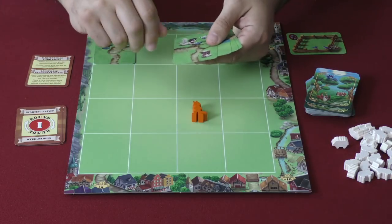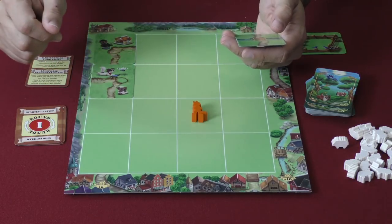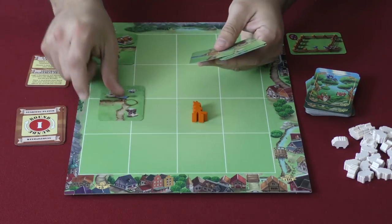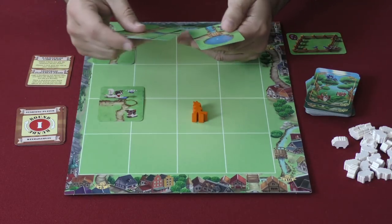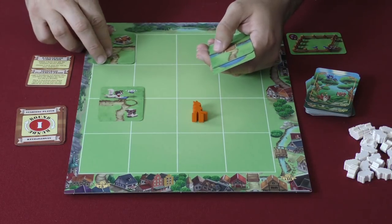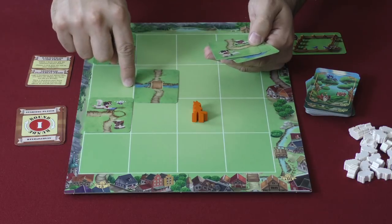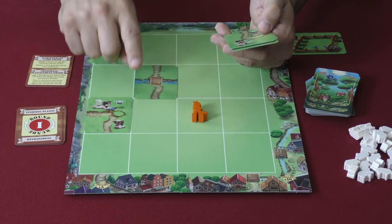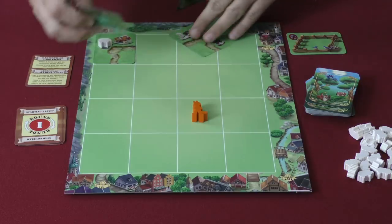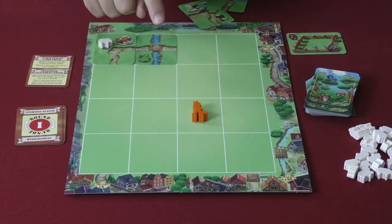The cards feature a couple of different things. You have roads, which you do not have to connect — it's legal to cut off a road, though not ideal. Cards also show sheep in various groupings: sometimes a single sheep, sometimes more than one. Each player starts with one sheep on their starting card. You'll also see little dogs that move your sheep around, and rivers that score you victory points — but rivers must touch only the edge of the board or another river, making them harder to place.